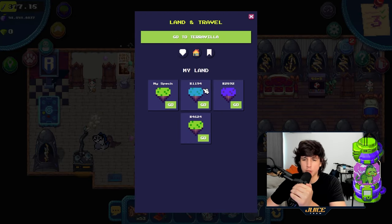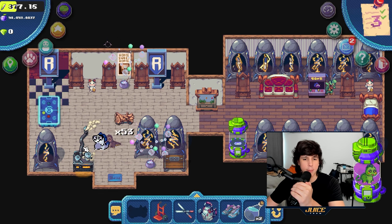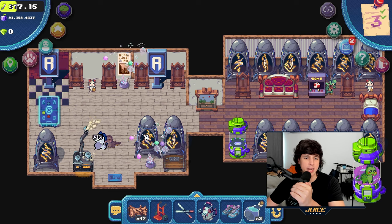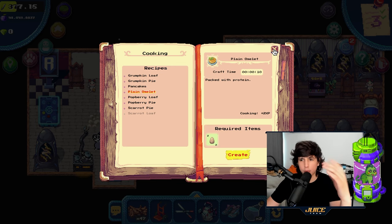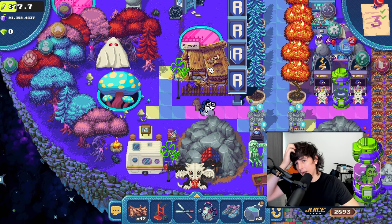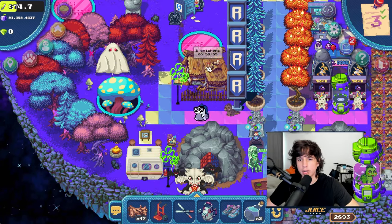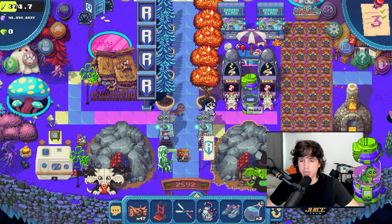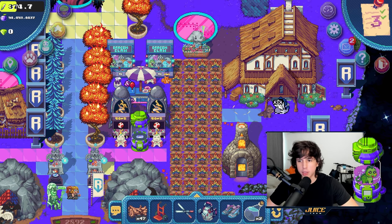One of the best ways to get energy is by cooking. You can find a stove on any land — you can also use my lands: 1194, 2892, 4624, 3056, 654, 806 (linked in the description). At the stove, put some softwood in, open it, and you'll see a bunch of recipes. As you rank up your cooking skill you unlock more. The simplest recipe is the plain omelet, requiring two eggs. You can claim eggs roughly every hour from a chicken coop — two chickens cost 500 berries — and you can use my land 2892 to place your chickens.